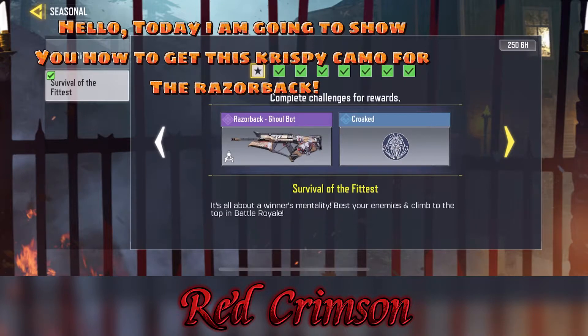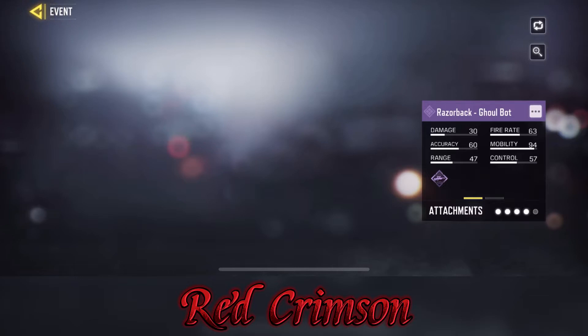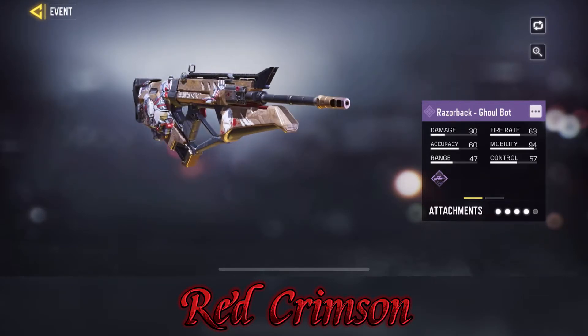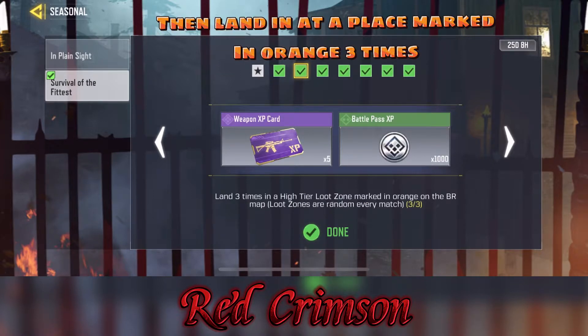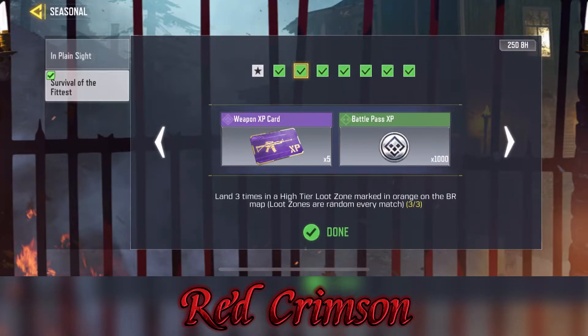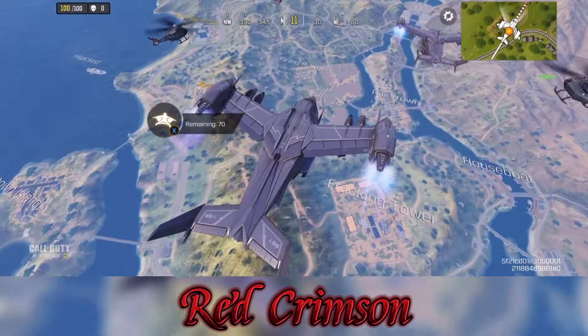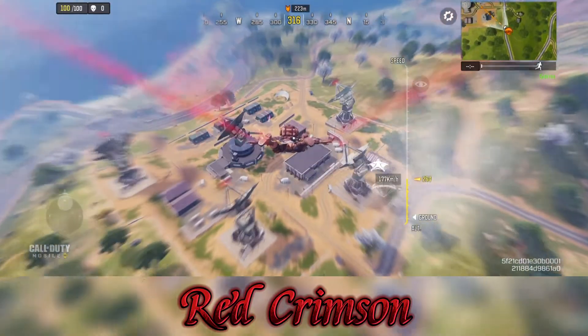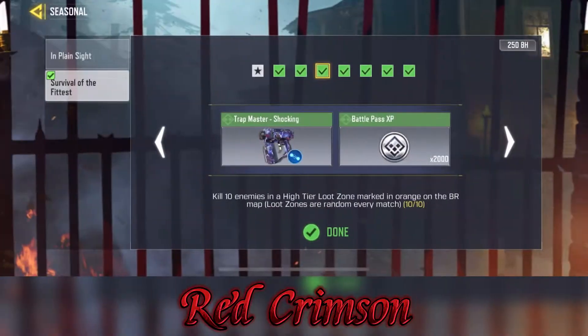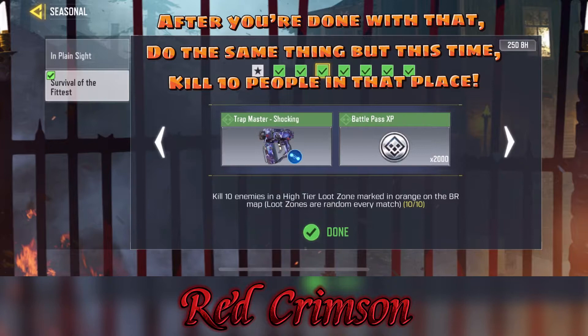Hello, today I'm going to show you how to get the crispy camo for the Razorback. The first task is easy: play five BR matches, then land in a place marked in orange three times. After you're done with that, do the same thing but this time kill 10 people in that place.